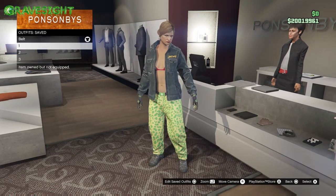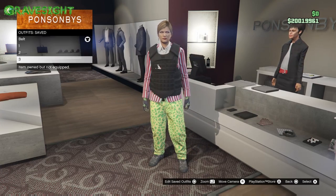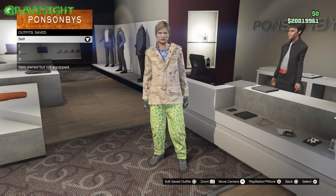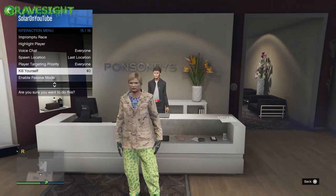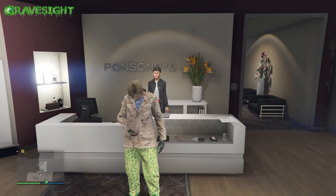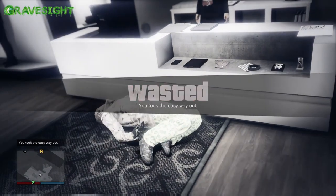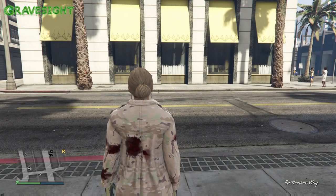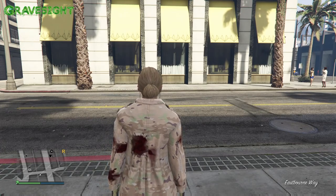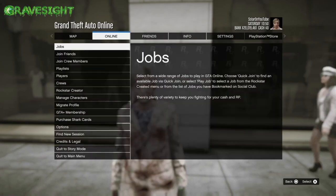We're gonna put on this outfit and you guys can see I've got all my outfits now. Your outfit should look just like mine as we scroll through. Now we're gonna pop open our interaction menu and take the easy way out. This forces a save in the game — something I do every single time when doing this glitch. We've taken the easy way out and we're just waiting for the little orange loading circle in the bottom right corner.